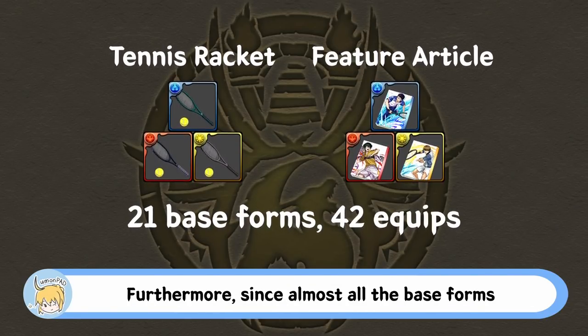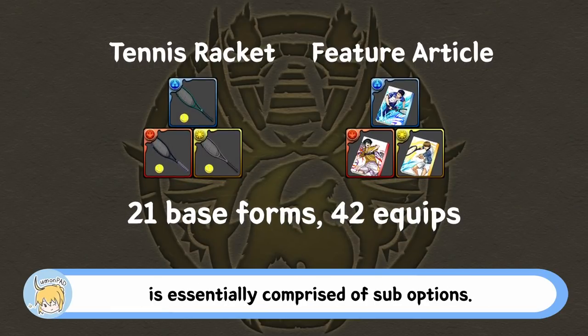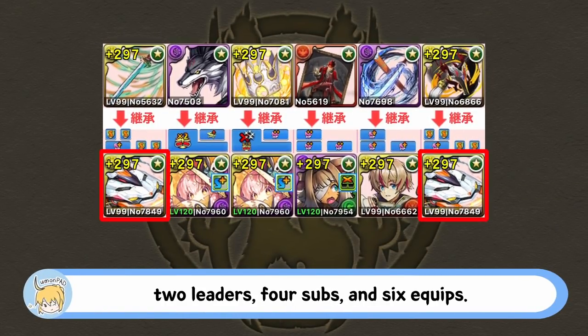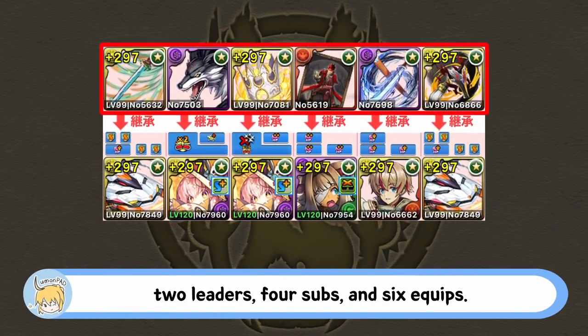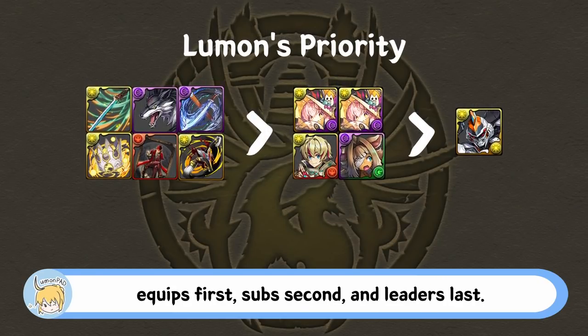Furthermore, since almost all the base forms have lackluster leader skills, the remaining one-third of the machine is essentially comprised of sub options. A team is composed of two leaders, four subs, and six equips. Therefore, the order of priority from most to least important should be equips first, subs second, and leaders last.